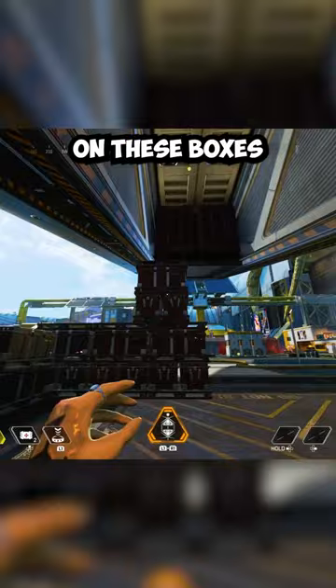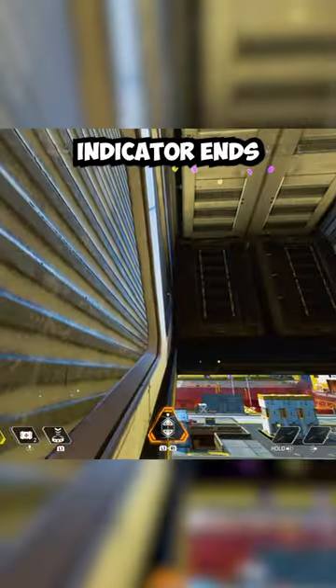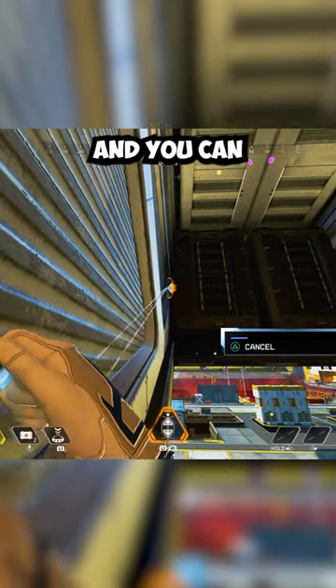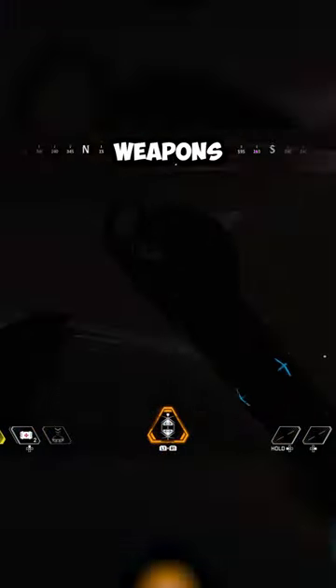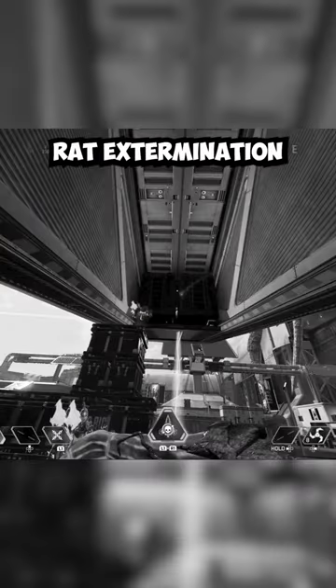All you have to do is climb up on these boxes and toss your bracelet. You do have to angle it so that the arrow indicator ends up pointing upwards so you can bounce in. You should land inside, and you can even place down your ultimate to grab weapons and other items. Good luck with hitting masters this way.